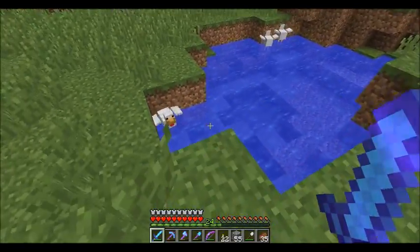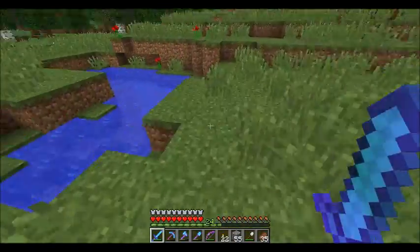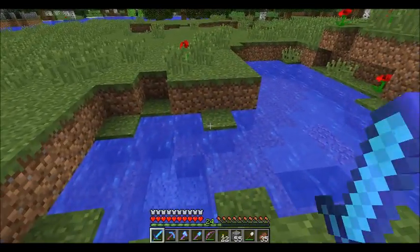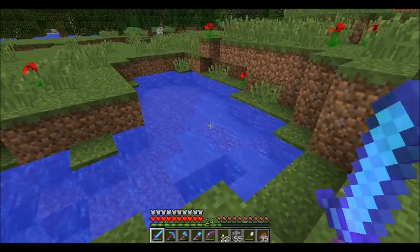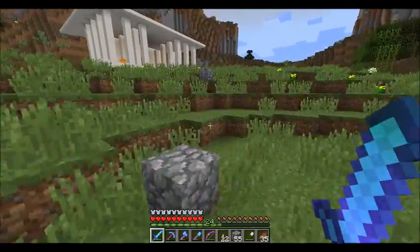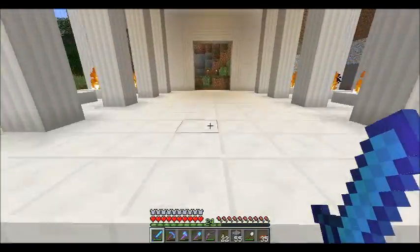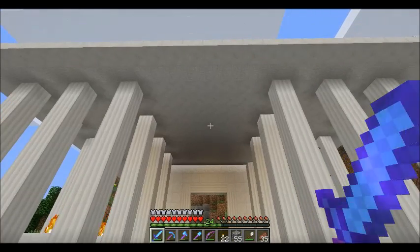I'm gonna try and leave this pool of water just because I find it hilarious that it's full of chickens, and I want to try and keep the landscape as natural as possible. The idea of having ponds along the way — I'll probably spruce this area up a little, make it look a little better, a little more natural, a little more taken care of. I wasn't sure which direction I wanted to go with the temple.